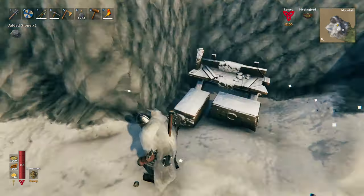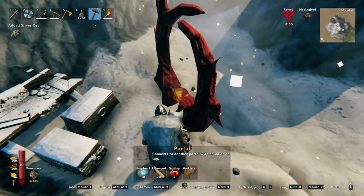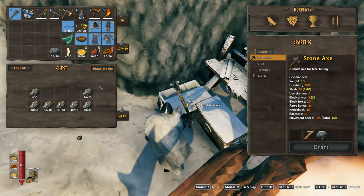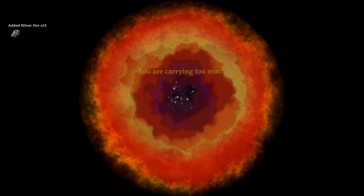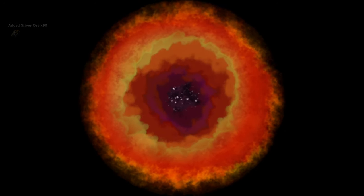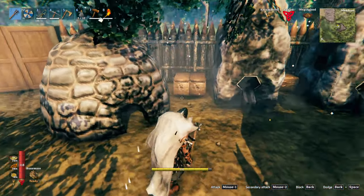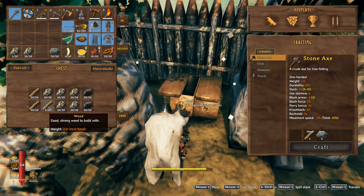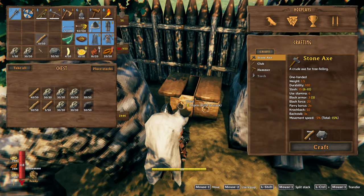Let's set up that portal because I'm never gonna be able to carry this all the way up there, there's just no way. Let's just haul this all over here. I do want ten of this because I'm gonna make another box just for all the stone.